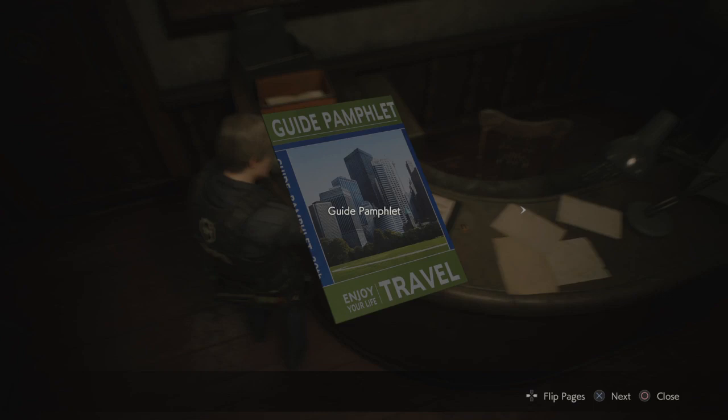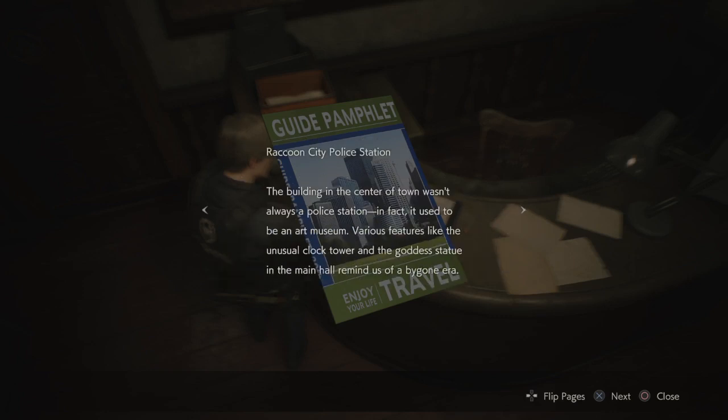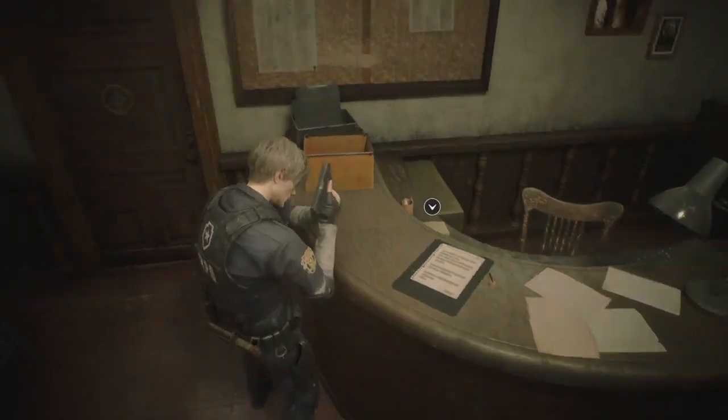What's this? A guide pamphlet: 'Enjoy your travel, enjoy travel your life — don't dead, open inside.' Welcome to Raccoon City. Did you know we are the home of pharmaceutical giant Umbrella Corporation? Raccoon City is a vibrant and dynamic city with a long rich history. The raccoon city police station in the center of town wasn't always a police station — it used to be an art museum. Various features like the unusual clock tower and the goddess statue in the main hall remind us of a bygone era. Just a few blocks away is an orphanage founded and run by the Umbrella Corporation, known for its stained glass window which attracts visitors from around the world. Well, that's nice.